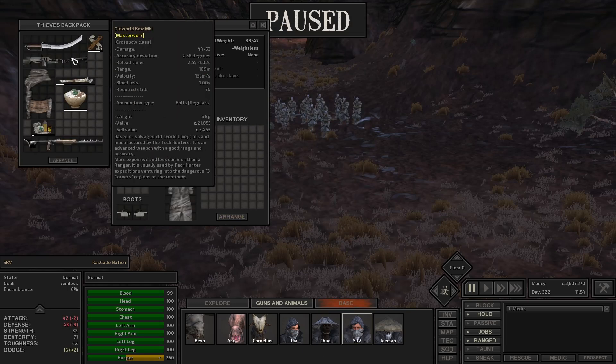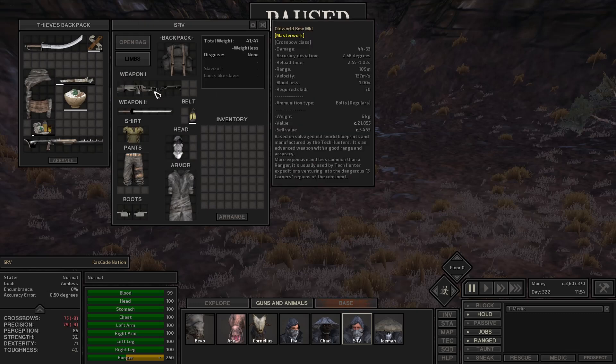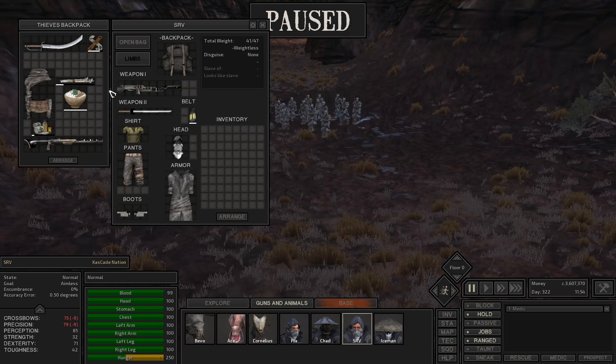I'll have a better chance that way. This old world bow — what does it use? It uses regular bolts. This is a long bolt. Oh, this is what I need. I'm sorry, I got the wrong crossbow. I need to get him some more weapons too.